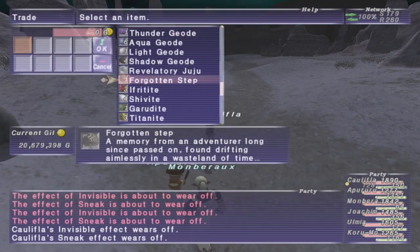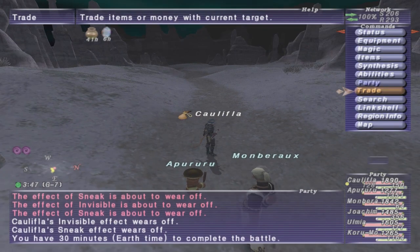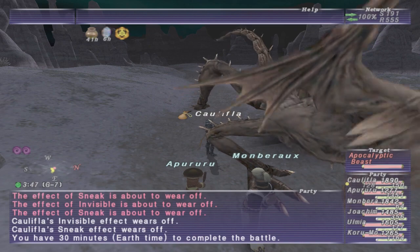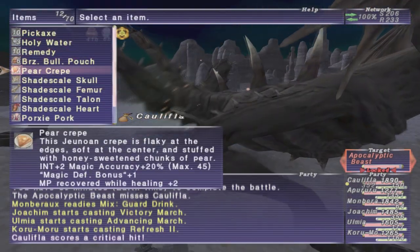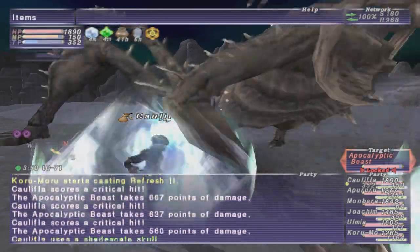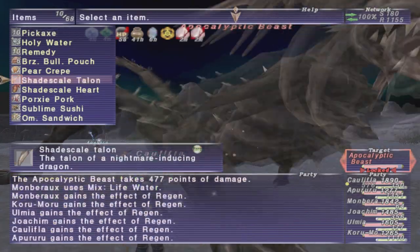You can pop Apocalyptic Beast around G7 with the Juju. Once you pop him, go ahead and pop any of the Shade Scale items that you got to restrict the NM, and then go ahead and beat him. After that, you now have the clear for Boobarimo.